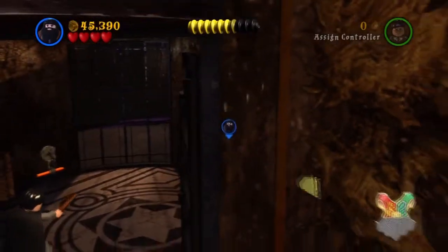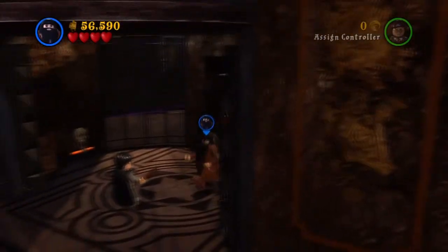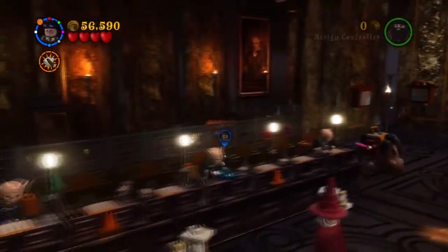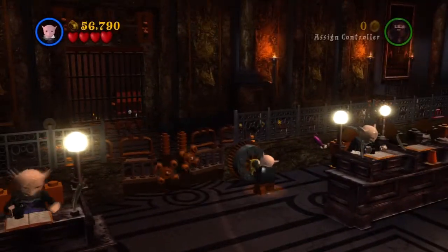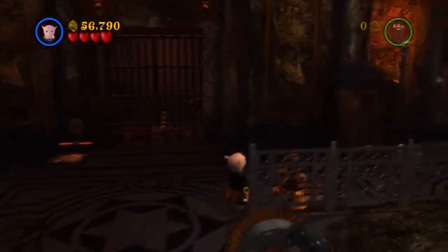If you pull that lever with Hagrid, you get the Ravenclaw house crest. And we got the Slytherin house crest just a while ago — I didn't tell you guys but you pretty much saw it. It's not that hard to get the Slytherin house crest, actually — you can get it really easily, even in story mode.